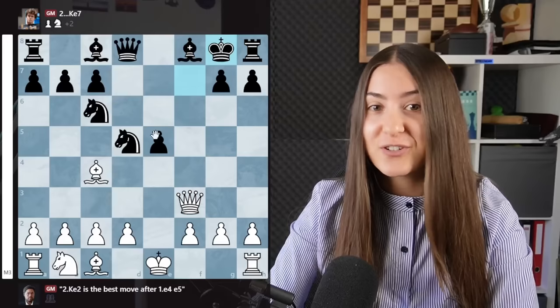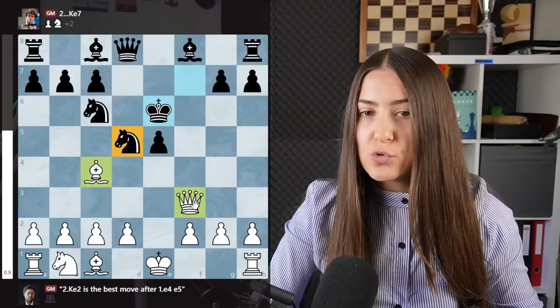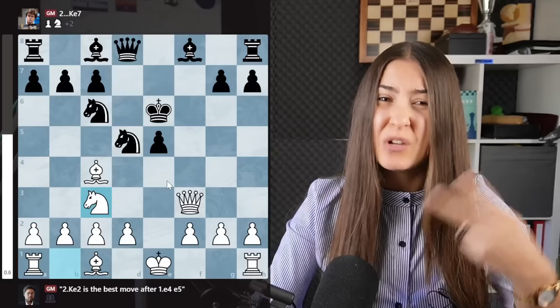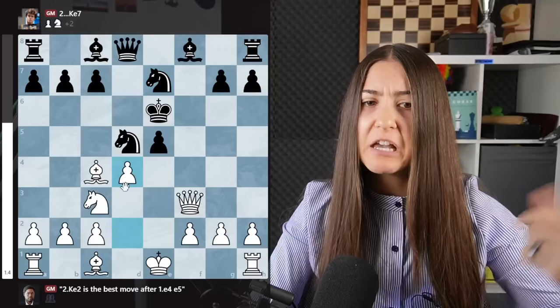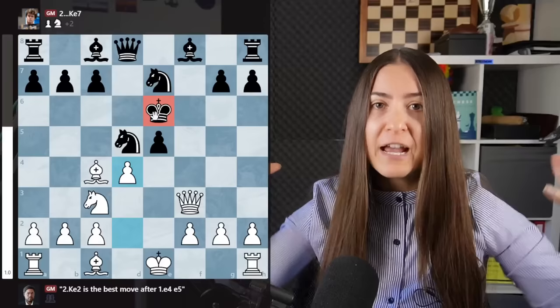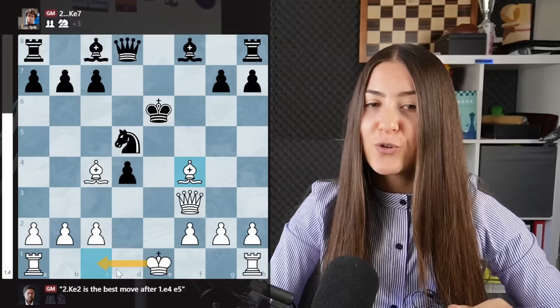The best move is of course not king g8 but king here. Now there is a problem: the knight is attacked once and twice, and protected just twice. So white attacks it one more time — three attackers. There are two ways to protect: knight b4 or knight here. Knight here is the main move but passive. You keep going with d4, opening up the center because the king is in the middle of the board. After pawn takes, you trade the knight, develop the bishop, play long castle and rook e1 — you're going to checkmate this king really quickly.